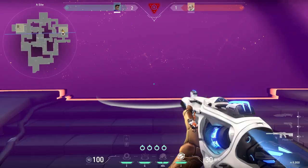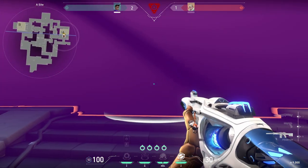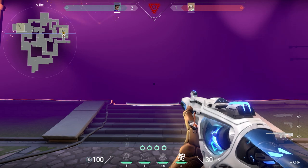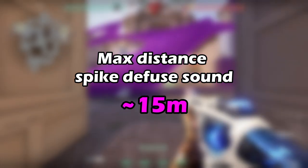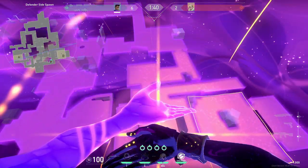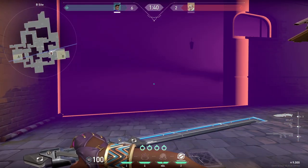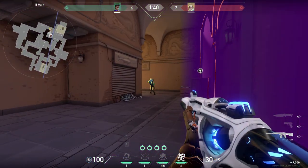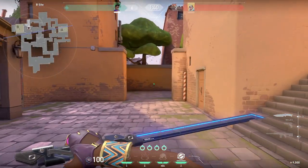Here's your Astra pro tip for the day — let's see how close you need to be to the spike in relation to the wall to hear the defuse. If you're looking to defend B, you're most likely just going to smoke garage here. I don't think using Astra's wall is the best idea because attackers can easily wait it out or just rotate. Instead, walling Boathouse on retake will give you a better chance of defusing while making it impossible for attackers behind the wall to hear you enter site.